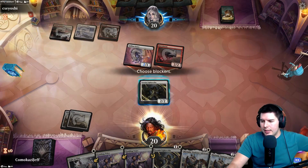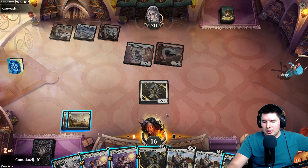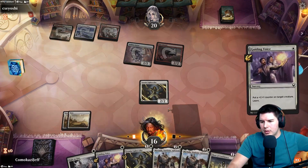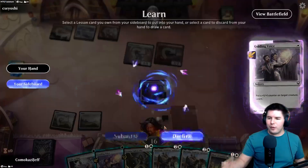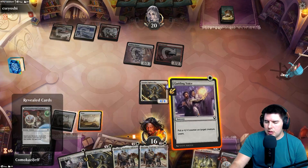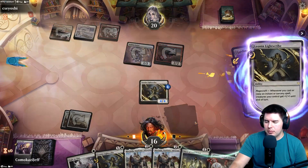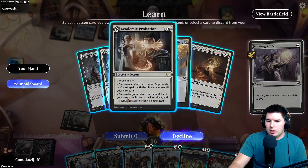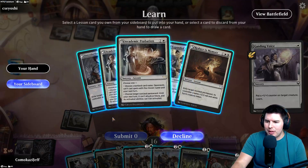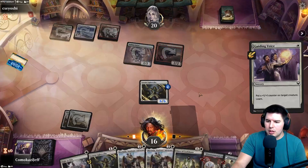Cats versus dogs — bring it on. No blocks. Come on, land. We can use Guiding Voice to find the card that gives us a land right now. Hold up Fight as One — it's better than falling behind. Environmental Sciences, just do it again — another spell in hand, why not. Academic Probation is pretty good. We might just want to draw more cards. We know we have Mavinda, so being able to cast these extra times is nice. Let's go ahead and grab that one — swinging for six.